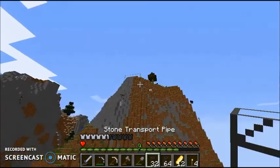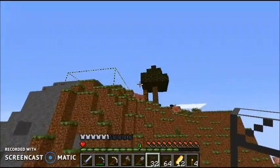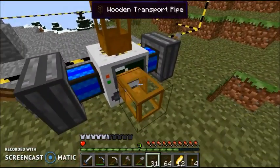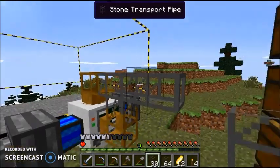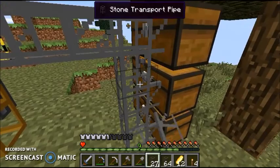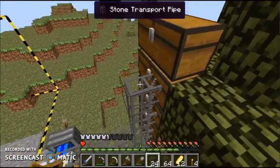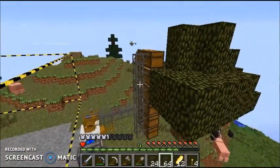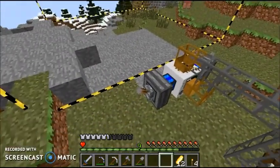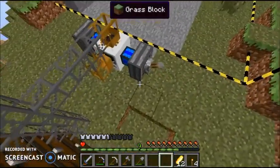Let's head back up here and connect these. I think we connect one here, down here — yeah, so they connect to the chests. I think I did a little bit of overkill with the pipes, but whatever. Now let's activate this.